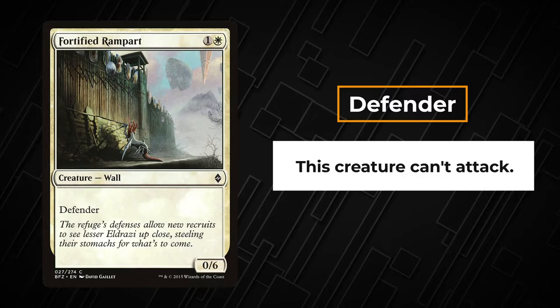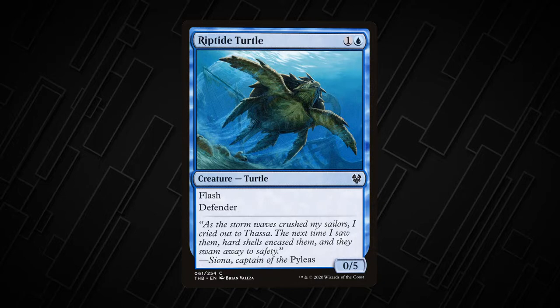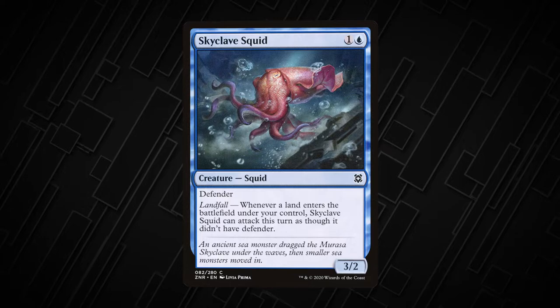A creature with defender can't attack. Defender often pops up on defensive creatures like Riptide Turtle, or on auras like Sky Tether to attach to opposing creatures so they can't attack. Some creatures with defender can lose it for the turn, like Skyclave Squid, enabling the creature to attack that turn.